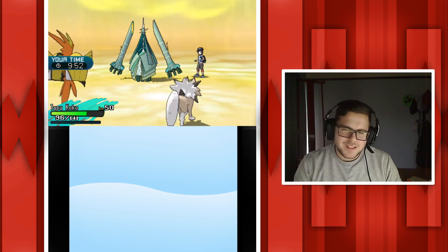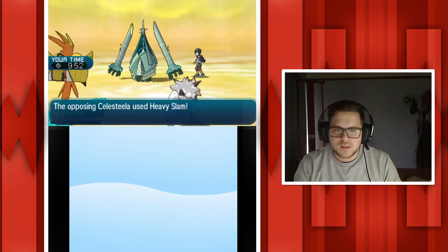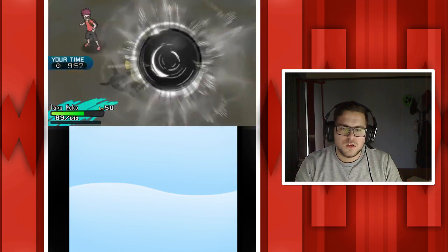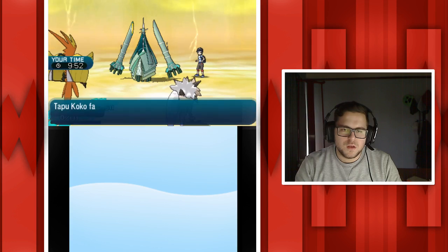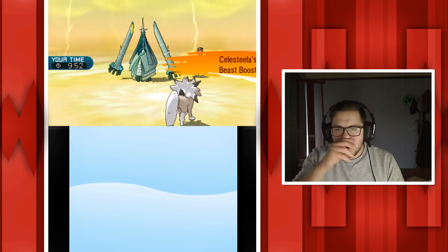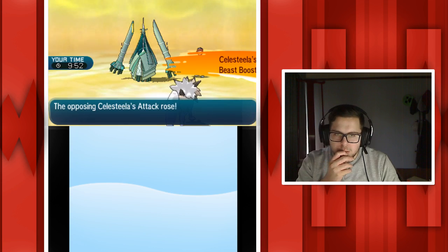Tapu Koko goes down. We essentially traded one for one - he probably got the better end of the deal just because he got one of my guys pretty low. Peace boost, that boosts his attack. I'm going to bring out Greninja rather than Raichu, just because he still might have Garchomp - if he sends out Garchomp I'm pretty boned.